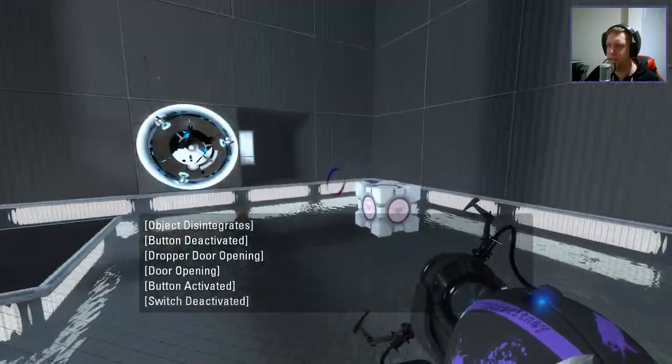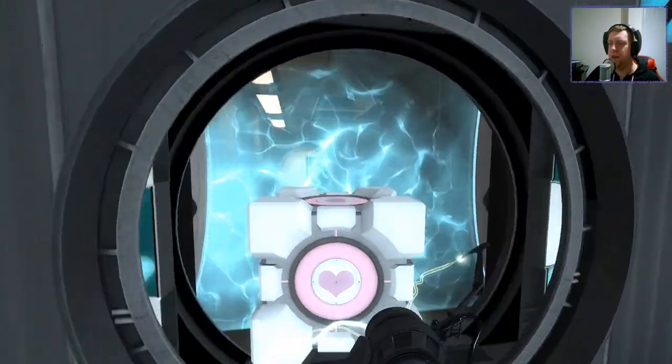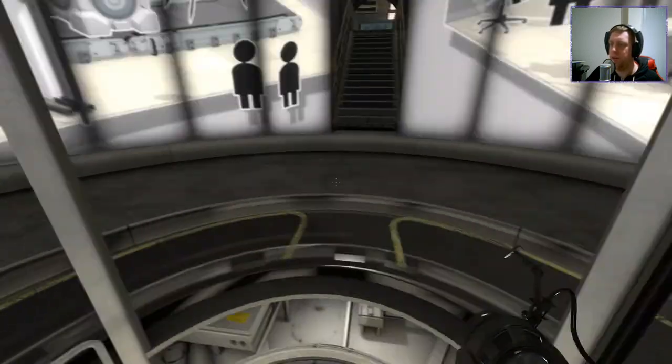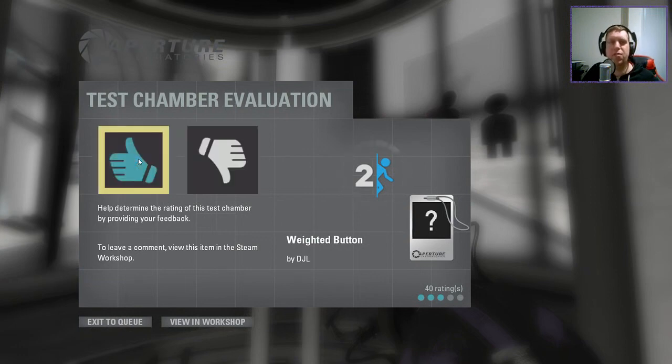Yes! Cool stuff! And we can take our properly oriented companion cube through the exit — since it was a map in Sparbell D. Cool map! I like that. Nice little dummy cube kind of scenario there, just to give you enough time to turn the other funnel on and pull it through to allow you to exit.